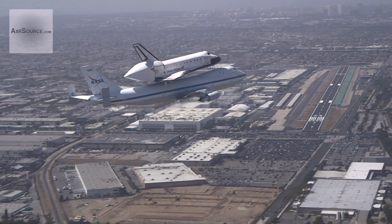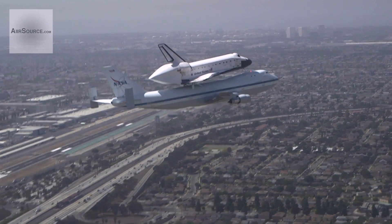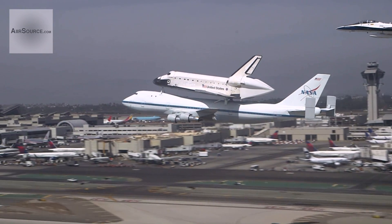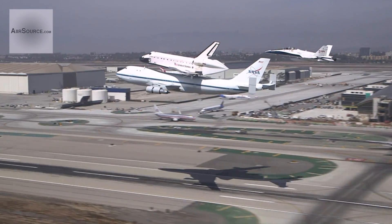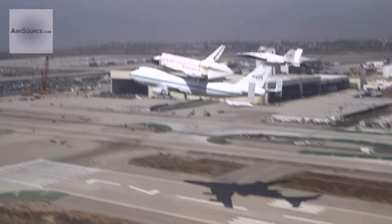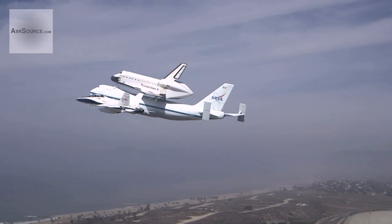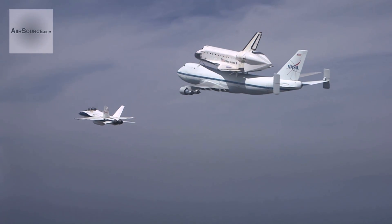Tower, Astro 95 heavy. Astro 95 heavy, LA tower, you're cleared low approach, runway 25R, altimeter 29.01. Clear low approach 25R, Astro 95 heavy, in-flight. There's the tower. Astro 95 heavy, left vector, left downwind for 10-mile final for 25R, full stop. Astro 95 heavy, roger, contact Mission 1 now. Slide to the right wing for Jason and we'll be back left.